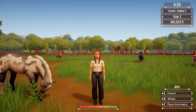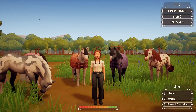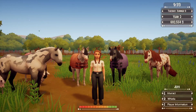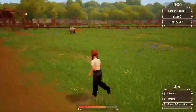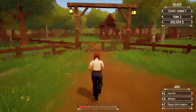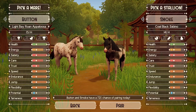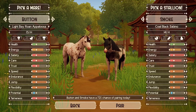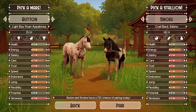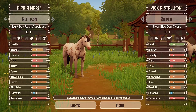Hello everyone and welcome back! In today's video we're going to be breeding some horses, so let's dive right in. Let me show you what we have — I just need to keep in mind what I want to achieve because I have a few mares I want to breed. We can start with Button. Button is light bay, and I want to try to get rid of the appaloosas — I have too many of them.